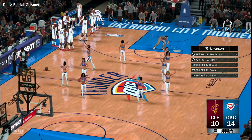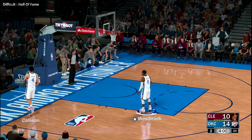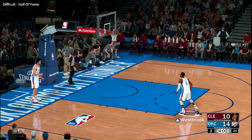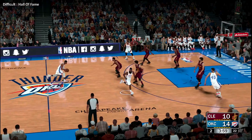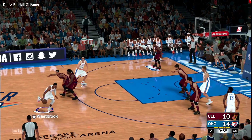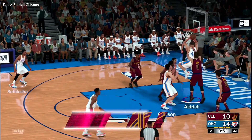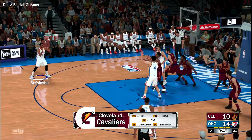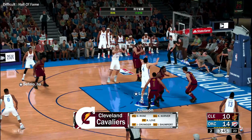The first quarter is in the books. Oklahoma City leading by four, brought to you by Gatorade — all fueled up and ready to go. Let's reset our lineups. In the game for the Cavaliers: Derrick Rose is out there with Kyle Korver, then there's Iman Shumpert, Kevin Love, and Crowder.